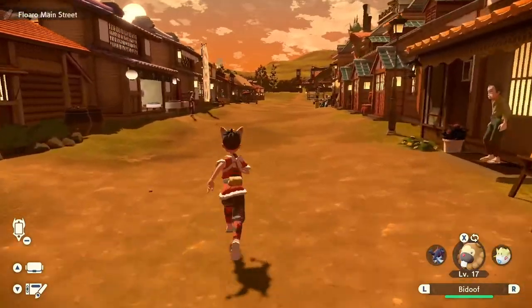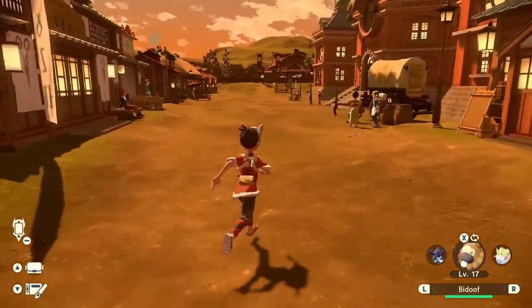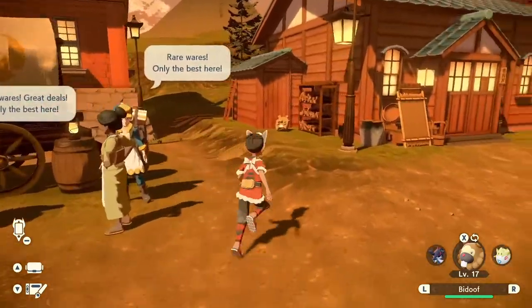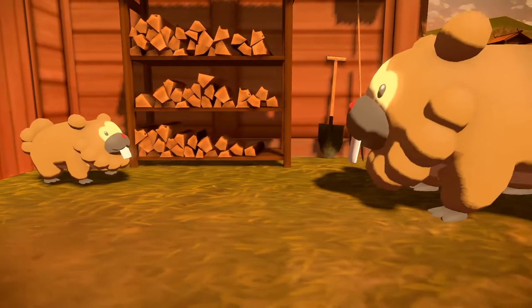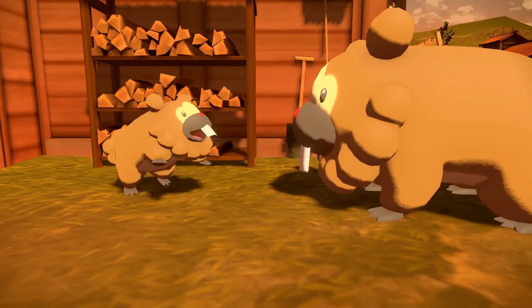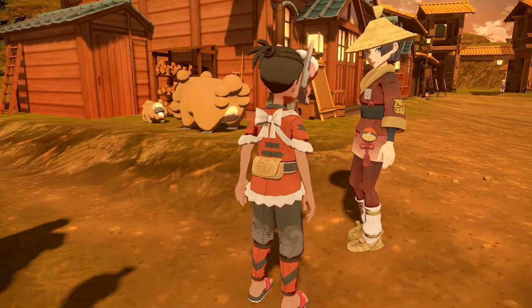The first one is going to be on the right when you're walking up the main road in Jubilife Village, like if you're heading towards the Galaxy Hall building. I believe this is your hut that it's standing next to and you're going to see it on the side — can't miss it. All you have to do is walk up to the Bidoof and your Bidoof in your party will have a little cutscene with it, and then the female character will come out and capture it.